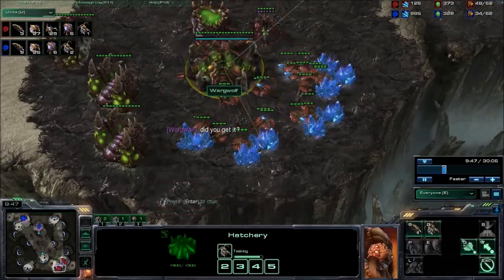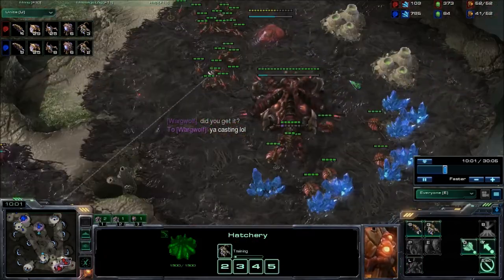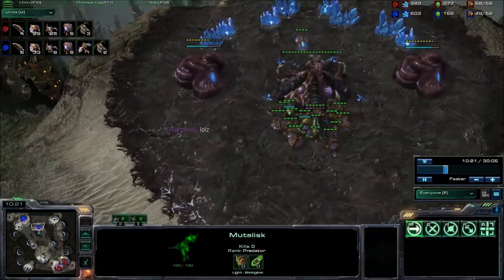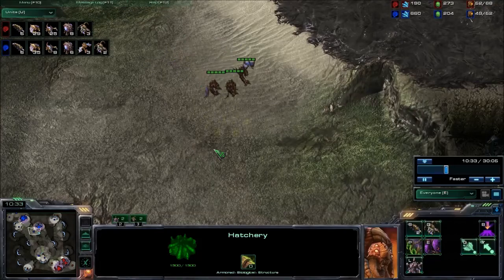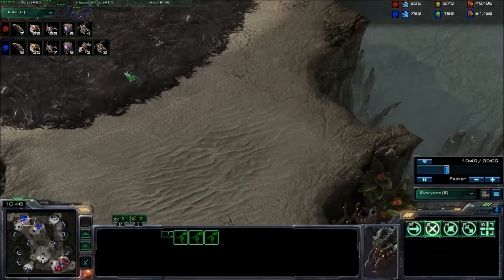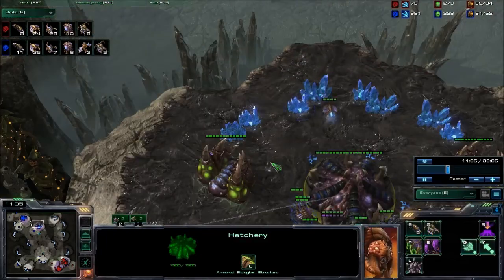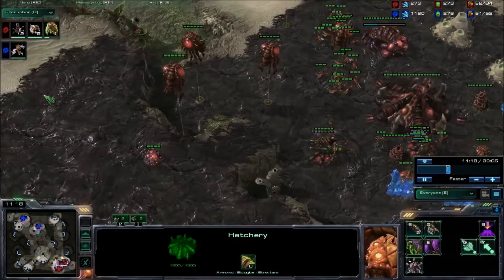I would really like to see a lair — this is about 10 minutes, it's pretty late for a lair. We do have the Evolution Chamber coming down and the Roach Warren here. We're actually getting some Mutas out. A lack of rally is going to cost a lot of mining time. We do have three Mutas coming out into the middle of the field. Our Blue player is floating a lot of minerals and gas — actually floating quite a lot. The production tab shows Mutalisks, and apparently we have Spore Crawlers coming out as well.